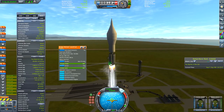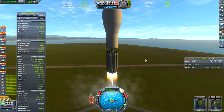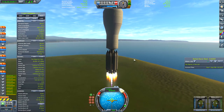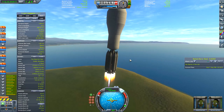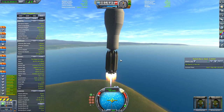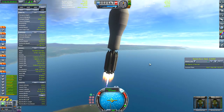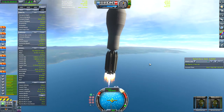Hello, Zensei here. Today we're going to be launching an entire space station in a single launch and assembling it in orbit, but not in the way you might expect. We're going to be using a robotic arm to grab pieces of the space station, move them around, and dock them in various locations. I've never seen anyone do this before, so I thought it would be really interesting to try. So without further ado, let's get into it.